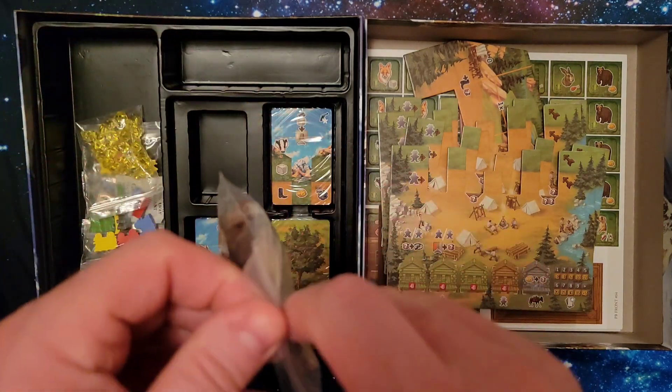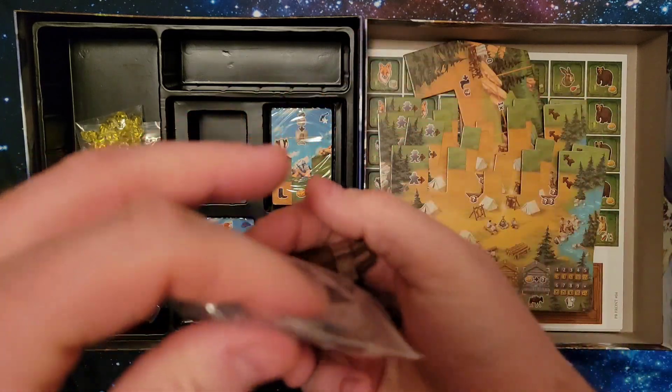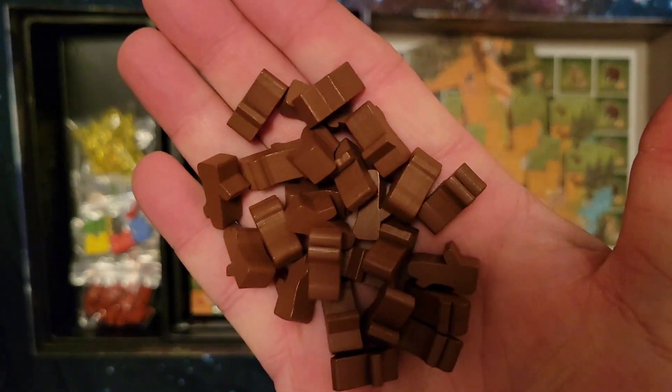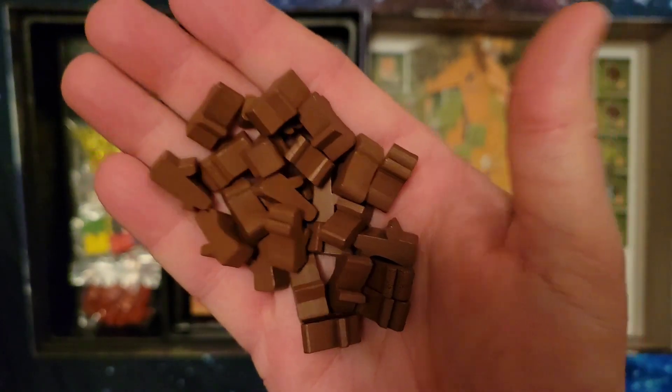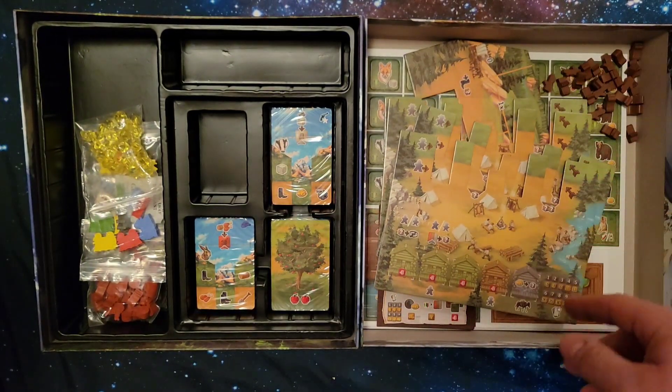Here we have some wood tokens — just typical wood tokens, they look like that. I actually played Agricola on the weekend, and this is what the wood tokens look like in that game as well.